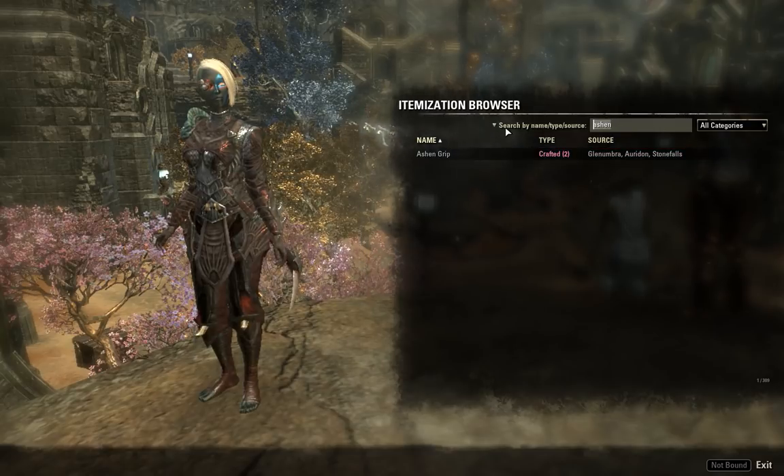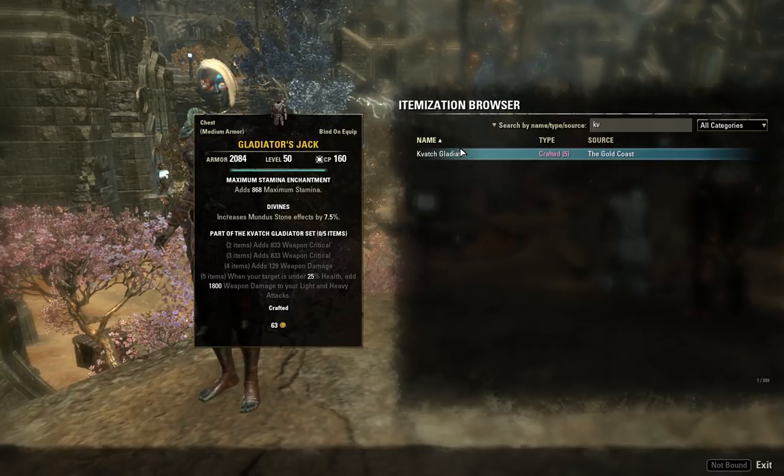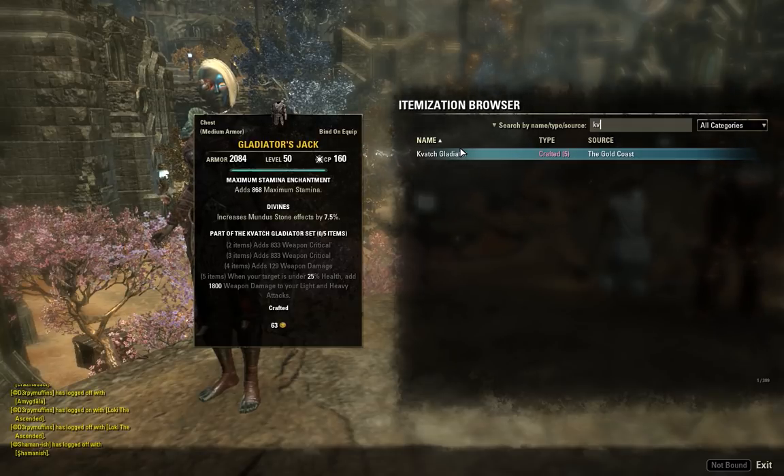Number six is the Mighty Kivach Gladiator — another crafted set. I hate this set because it's like a really weak version of Elegance for a stamina build. We've got weapon crit, weapon crit, and weapon damage — not a terrible two, three, four piece, but not rare. The five piece: when your opponent is under 25% health, you add 1,800 weapon damage to your light and heavy attacks.